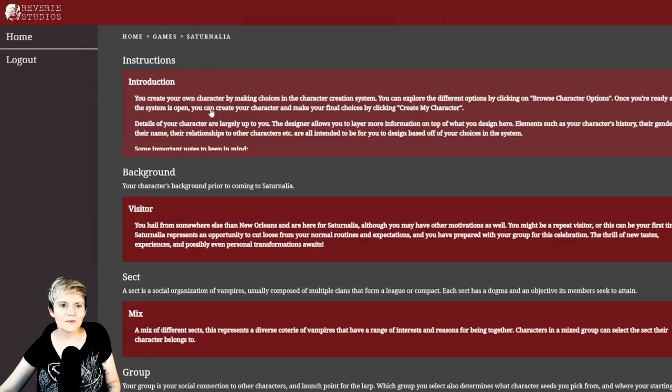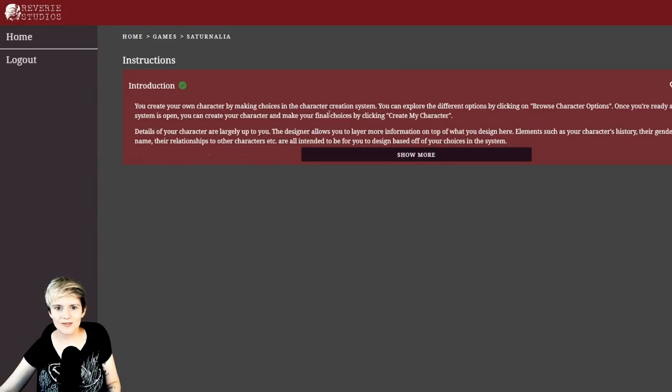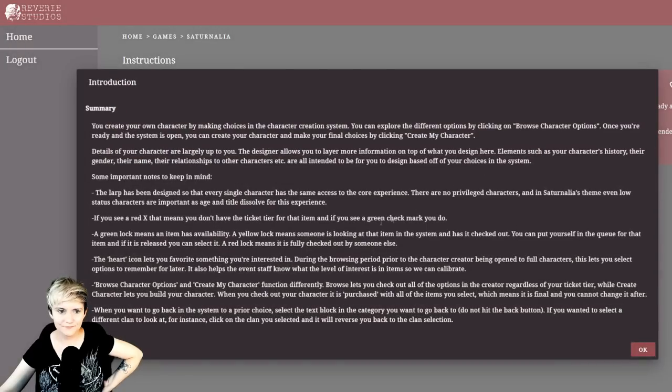You create your own character by making choices in the character creation system. You can explore the different options by clicking 'Browse Character Options.' Once you're ready and the system is open, you can create your character and make your final choices by clicking 'Create My Character.' Details of your character are largely up to you — elements such as your character's history, agenda, name, and relationships are all intended to be designed by you based off your choices in the system.